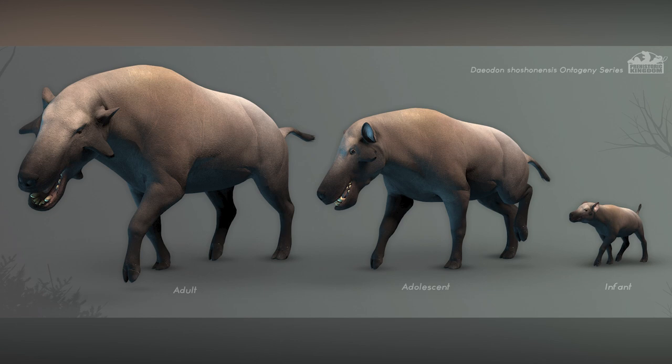Next up we have the Deodon. I've just been researching these guys and they're like the equivalent of a Terminator pig. They are super aggressive and I am so interested to find out how these are going to work in your park. Here are the three variations. I'm actually terrified of them — I can't comment on them anymore until we actually have them in game.